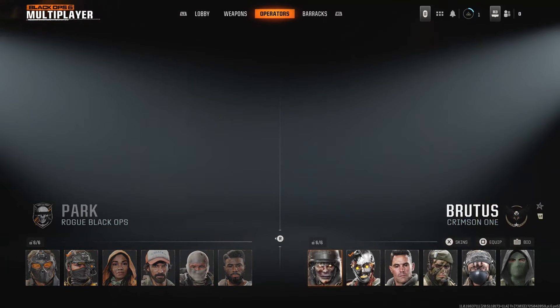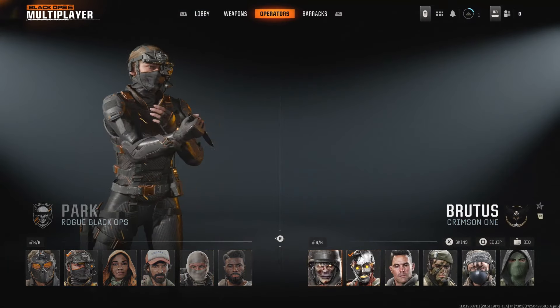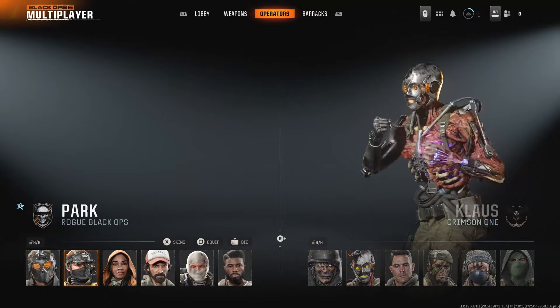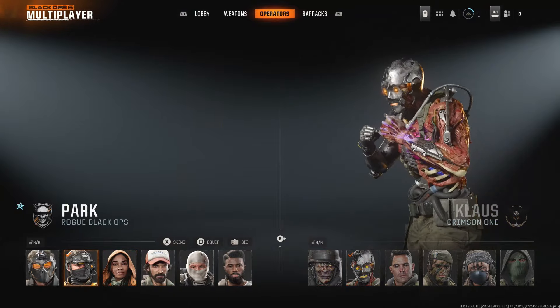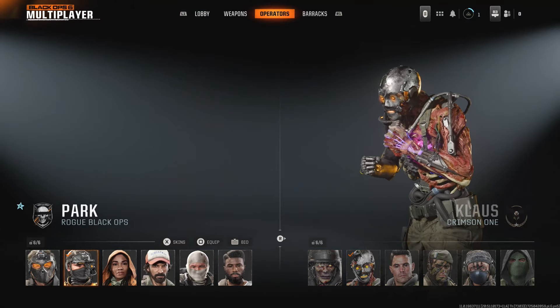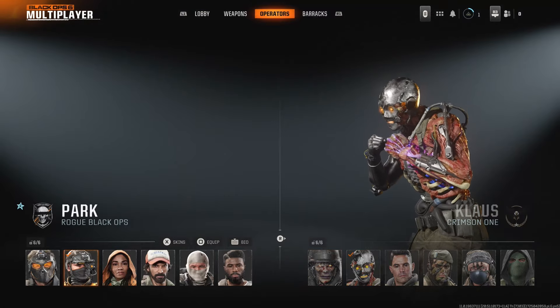Here's where you're going to see a bunch of different characters, and there are two sides that you want to select for. If you just want to use a character as is, all you have to do is press square or X depending on your controller and it's going to automatically equip them.